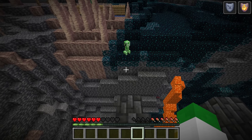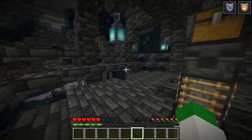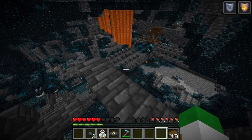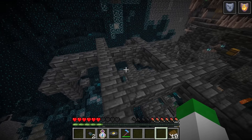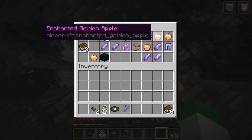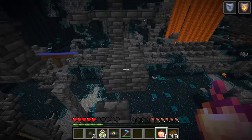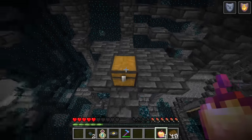As of Minecraft 1.19, absolutely the best place to find enchanted golden apples is the ancient cities. Many people consider it way too overpowered how many you can find — for example, in this chest right here we literally have four enchanted golden apples in one chest. This is completely possible to find, and that's insane if you think about it.